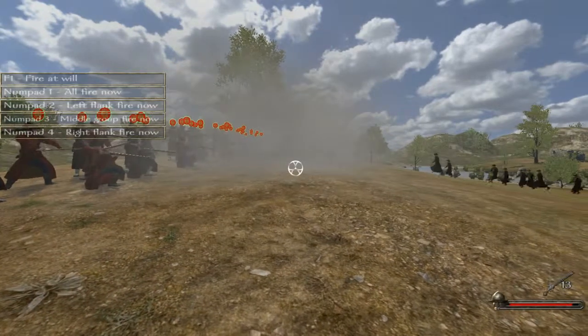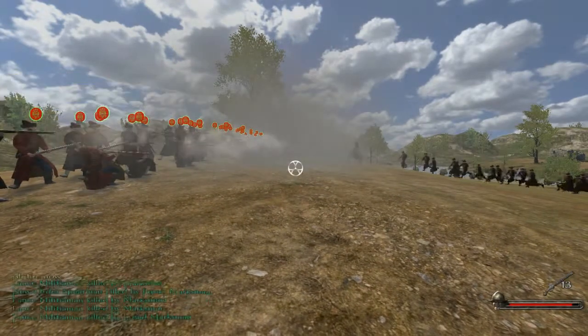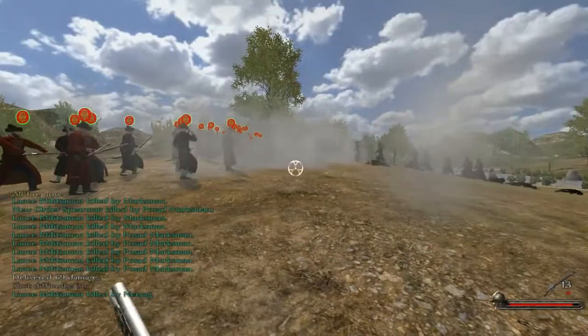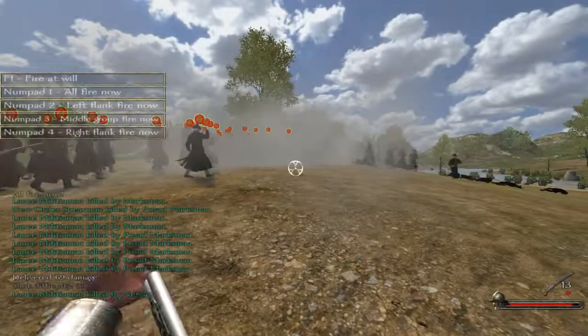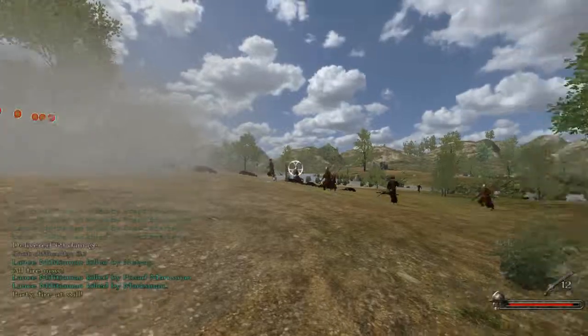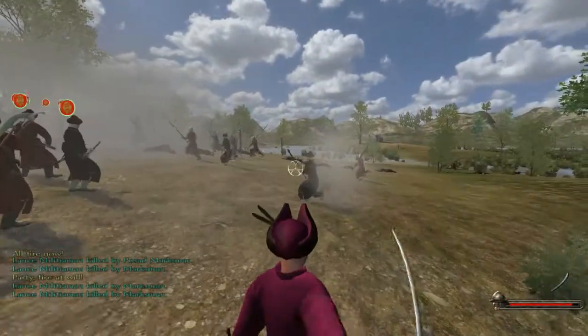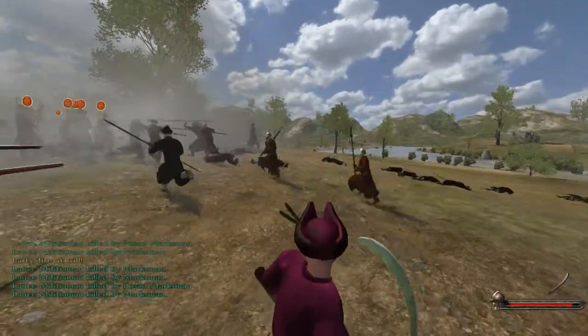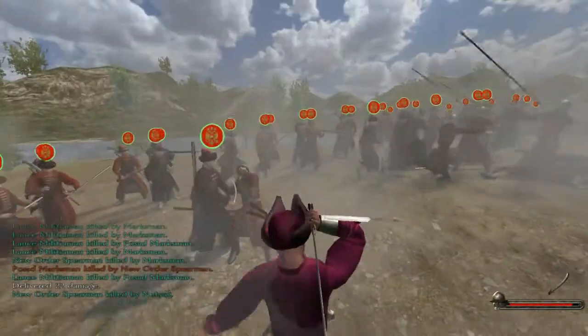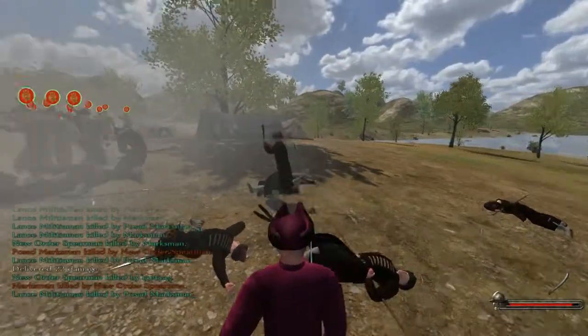This is what we're gonna do, I'm gonna show you. And that's beautiful right there. And then when they get closer, just set them to fire at will, and then join the battle. This is, of course, if you only have Marksman.